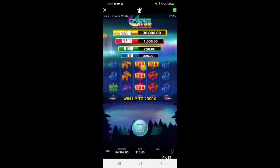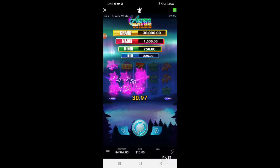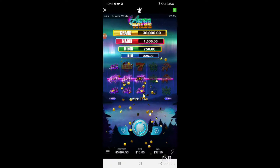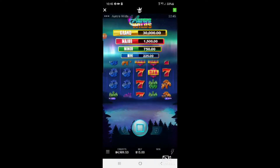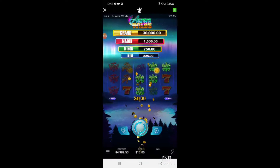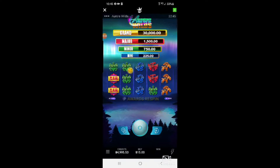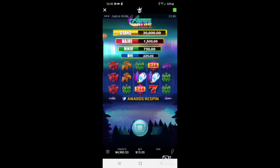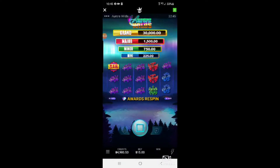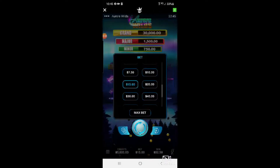Alright, we're here on DraftKings playing some Aurora Wilds. Going to start off with some small bets at $15 a spin, then work our way up to $50 bets, all the way up to $100 bets. We started with approximately $5,000 and our goal is to possibly double it.